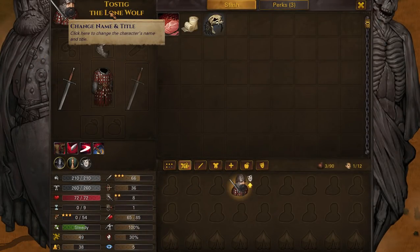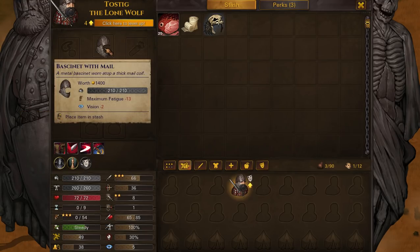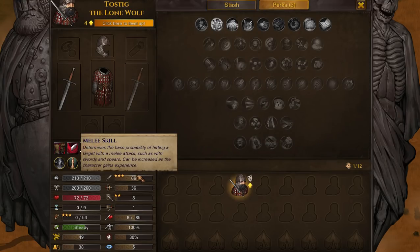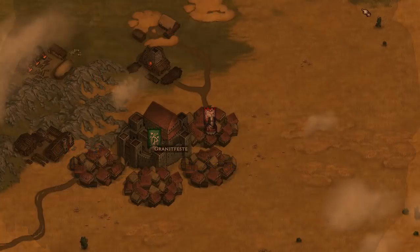Let's have a look at our knight — Tostig the Lone Wolf. He has sellsword's armour, a longsword, and a bassinet with mail. We have three stars in melee skill, two stars in melee defence, and three in fatigue — that's really good. No talents, though. When I tried this map seed before I got very different talents. It seems they aren't tied to the map seed anymore — that's really interesting.